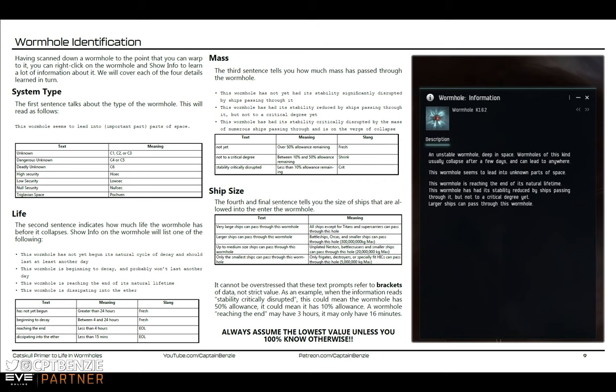Here I'm looking at the PDF document I mentioned earlier — again, you can find this on the Catskull Discord for free download. Looking at the image on the right-hand side, at the very top under wormhole information it says Wormhole K162. Those four digits — one letter followed by three numbers — are very important as we'll see later. This is the wormhole type; we'll talk about K162s specifically in just a moment.